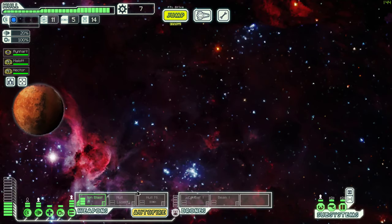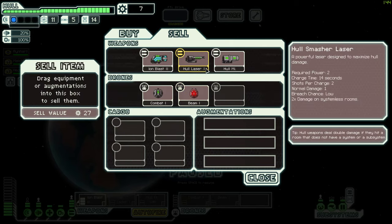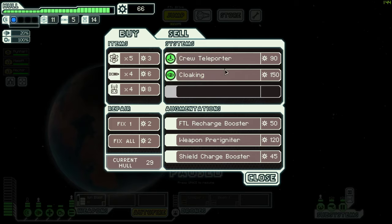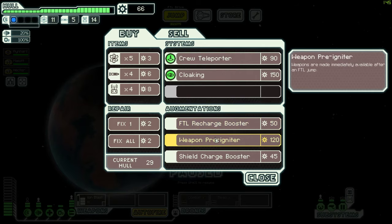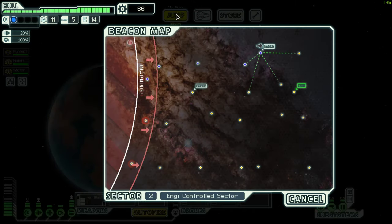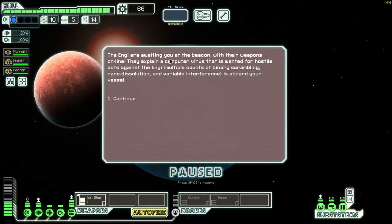Let's go to the store - we're going to sell these off. Because not only do we need to upgrade the ship, we also need a shield charge boost and another drone. These guys aren't selling drones - let's go down here. Thank you - with your weapons online they explain a computer virus, so much for us to act against it, to avoid your vessel.